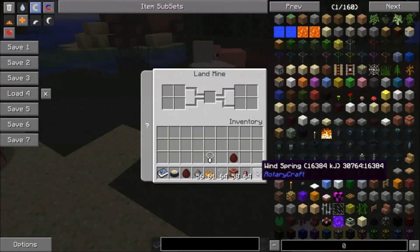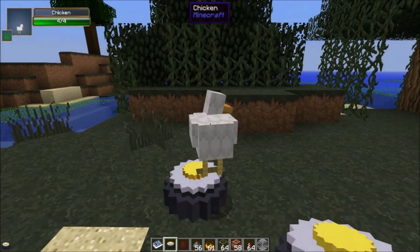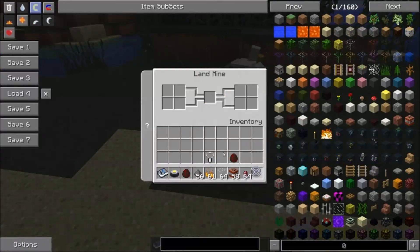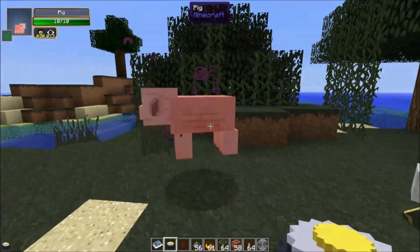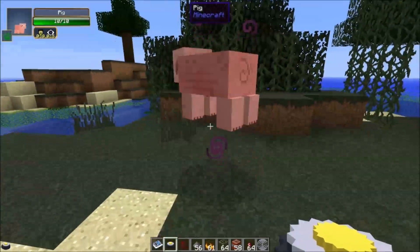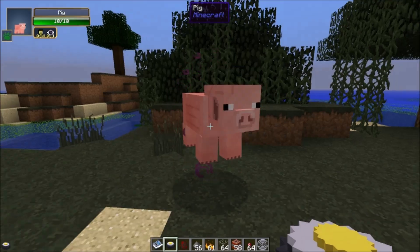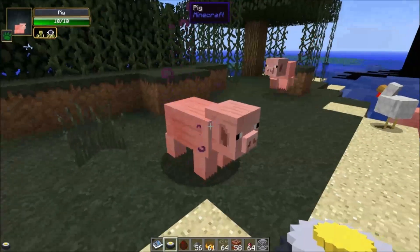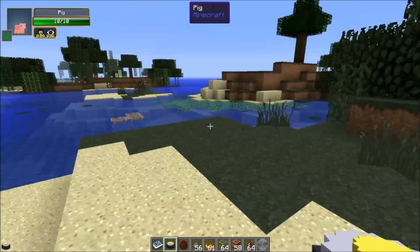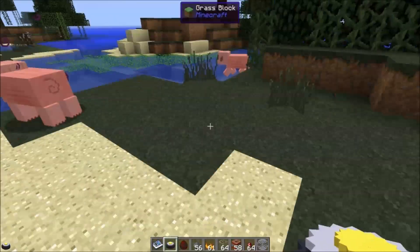When you put the wind spring in, it'll prime it and then it'll go off if something steps on it — like this freaking chicken. So I step on it now, landmine goes off. And this pig has now been infected with nausea and blindness. I wasn't because I have a white crystal pendant just to keep the recording nice. But by default it inflicts nausea and blindness. It doesn't deal any damage — this pig has full health, which is not the best thing for a landmine.